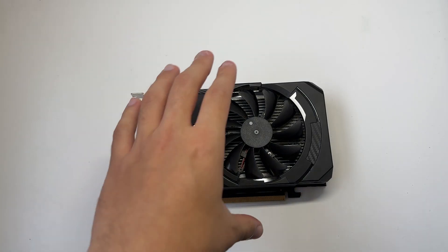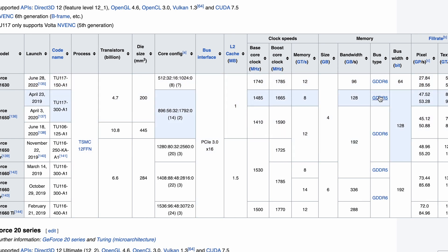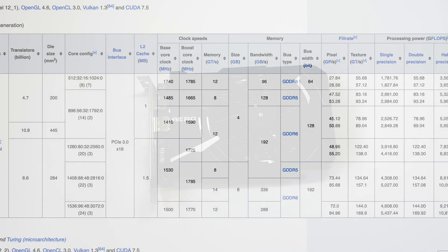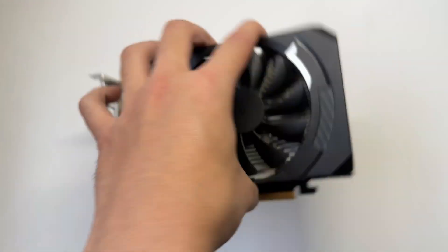There are actually three versions of this card: two GDDR6 versions and one GDDR5 version. The two GDDR6 versions differ only by chip code name — one is the TU-117-300A1 and the other is the TU-106-125A1. This one is the TU-117-300A1, which is the GDDR5 version, and it comes in at a pretty decent cost.